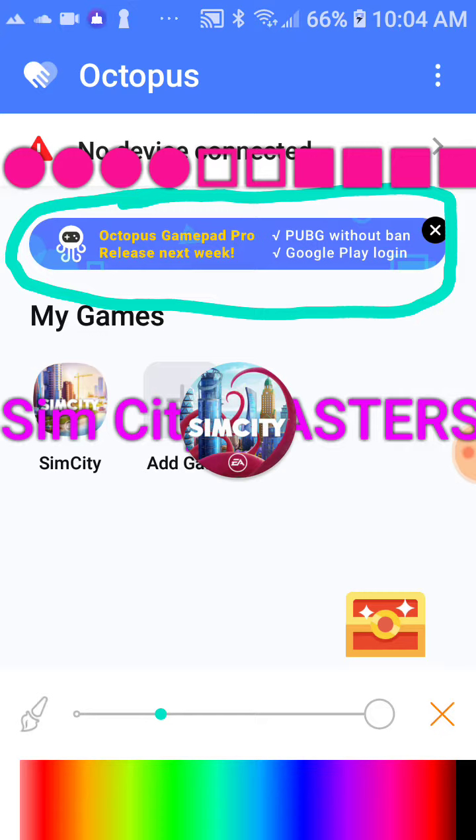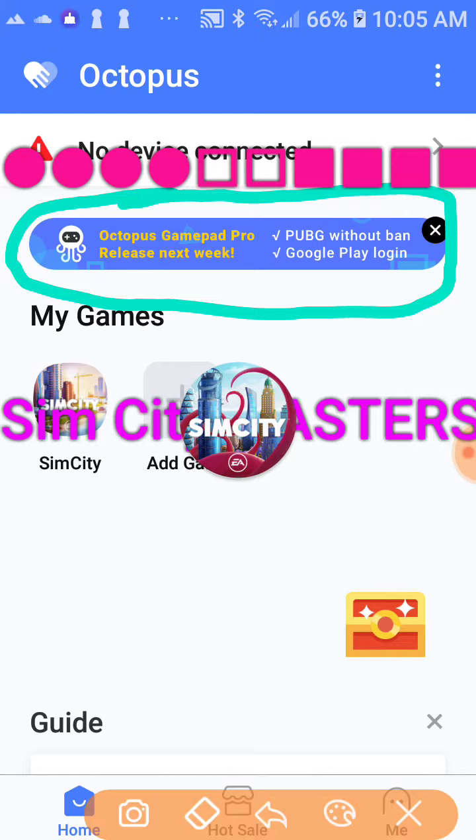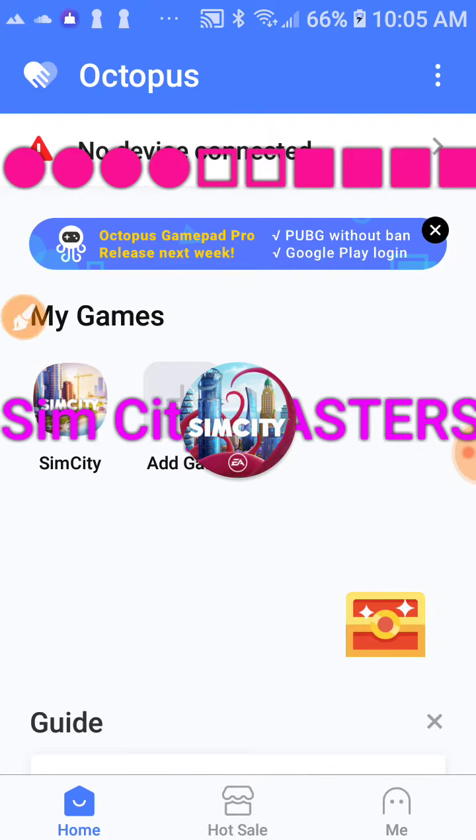It's one of the only newer cloning apps where a Google Play login will work. Currently Octopus doesn't have a Google Play login, but with this new release coming out next week it will. It says 'Octopus Gamepad Pro' — it's a public gaming feature without a ban, so you'd have to experiment with that. It might be a paid plugin feature in Octopus — I don't know. All I know is that when the Google Play login feature comes out, I will be using it.